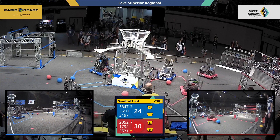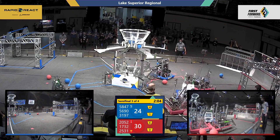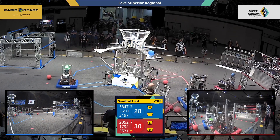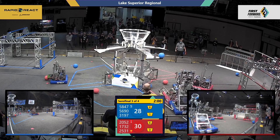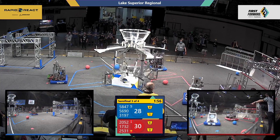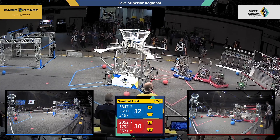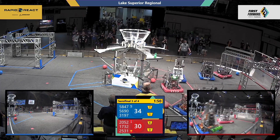They will continue to keep trying to get all the cargo that they can in order to win this match. Red has the advantage, so if they win they move on to the final. Looks like we've got a lot of defense going on down here as blue is trying to inhibit the red alliance from scoring. 3197, the Hexhounds, got some cargo into that upper hub for the blue alliance.